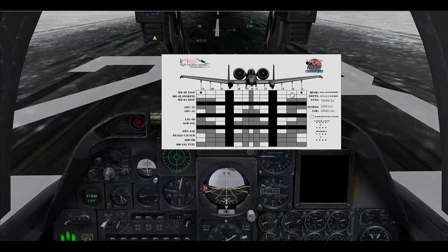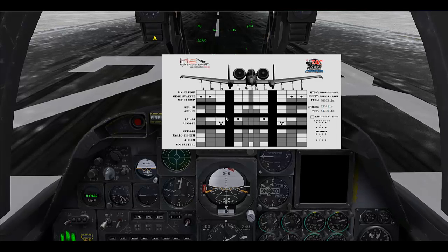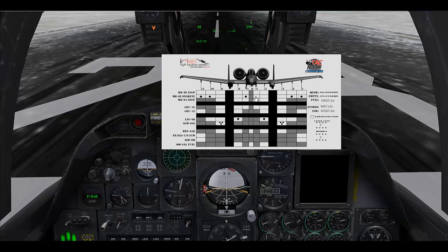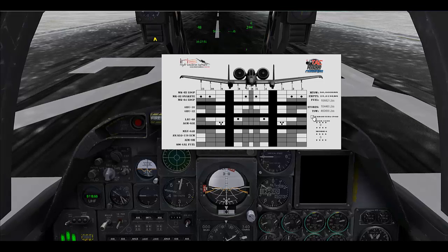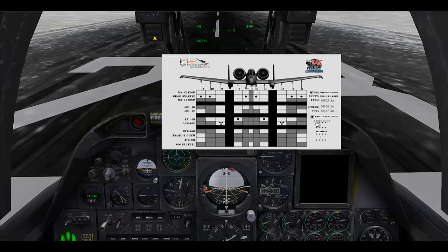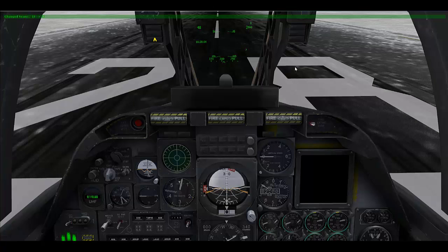For the purpose of this tutorial, we are going to load Snake Eyes onto our outer hardpoints, Mavericks onto stations 3 and 9, Rockets onto 4 and 8, and Snake Eyes onto 7 and 5. We are going to load a targeting pod onto station 6, and we are going to set our laser code and our mode 4 code. With that done, we can hit Shift 3 again to close that out.